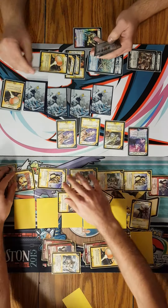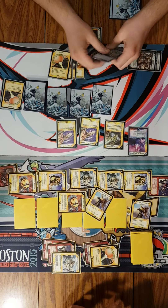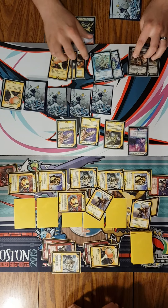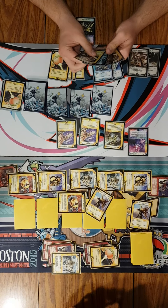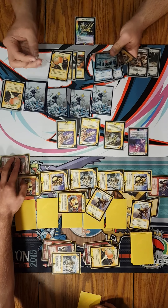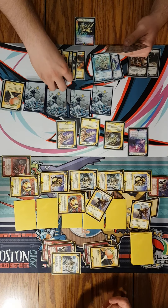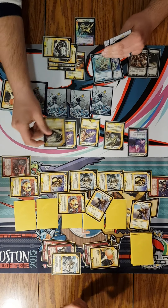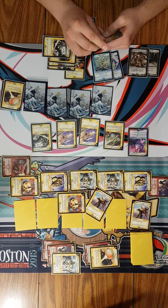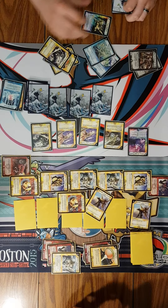My turn? Yes. Draw, untap all. So that gives us 9 mana. This one, guys, is going to be more of a nail-biter than the last one. We're going to go Magris into mana to give me 10. We're going to go 4 for a Magris for a draw. And we are going to cast the other 6 for the Hydra Hurricane.